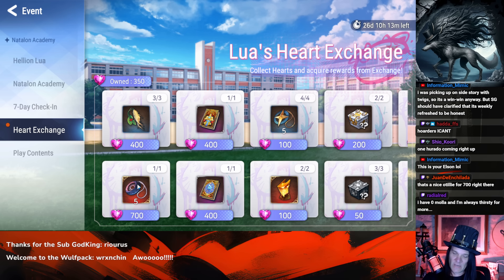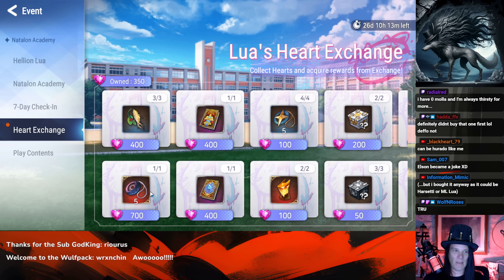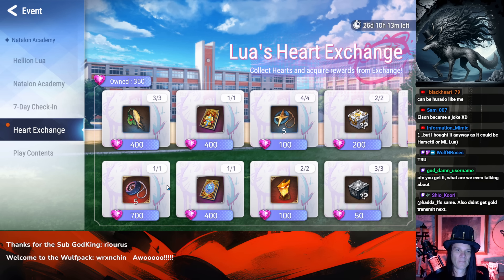So the question is: is a shot at an ML5 or potential Elson worth 700 stamina? You can farm a lot with 700 stamina, but it's hard to pass up a shot at an ML5 or ML4, especially if you're relatively new. If you have every unit and it's just going to be an imprint, I would skip it — I'll probably skip it because I want the stamina, but there's always that 0.004% chance of getting the ML5 I'm looking for.